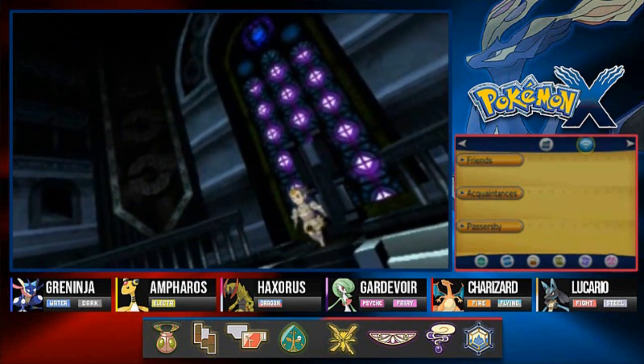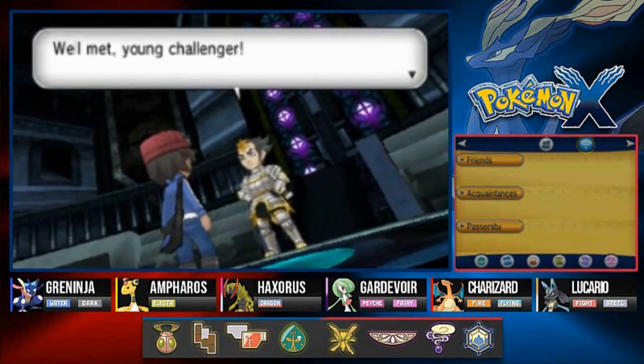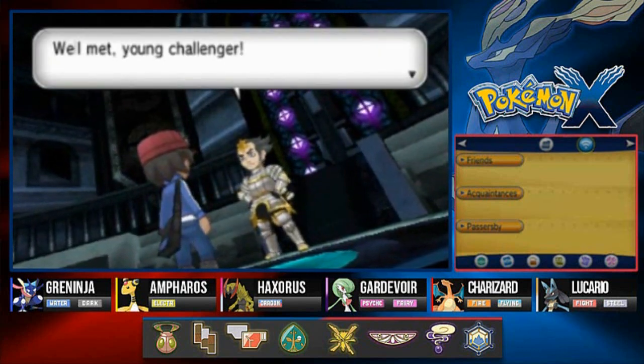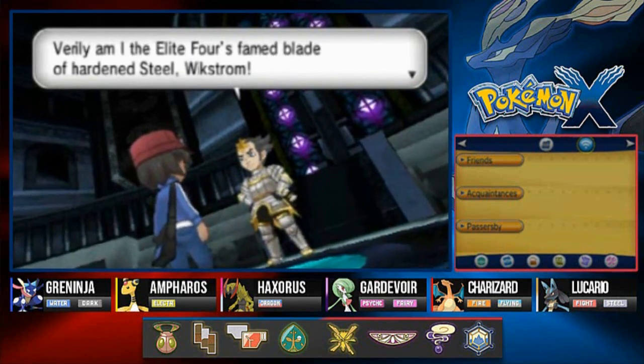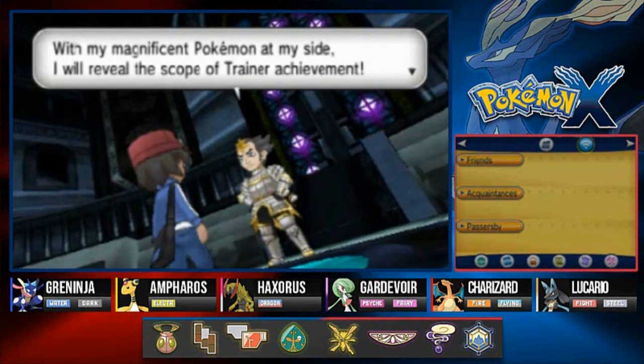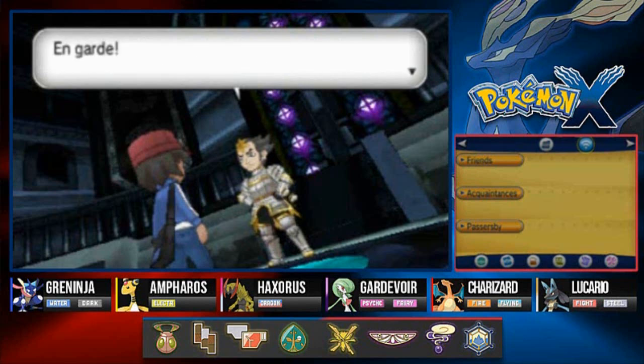He is coming out with his armor and everything. He says: 'Well met, well met young challenger. Verily, I am the Elite Four's famed blade of hardened steel — Wickstrom. With my magnificent Pokemon at my side, I will reveal the scope of trainer achievement. Let us both give our word that our contest shall be fair and honorable. Ready? En garde.'